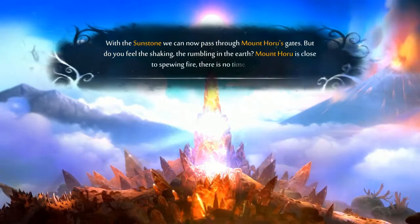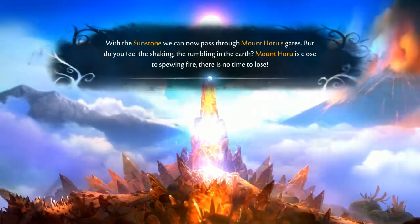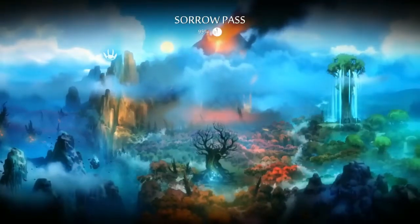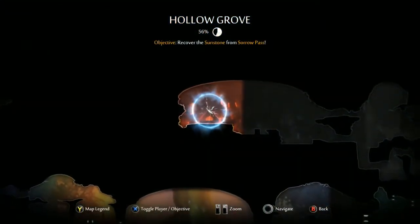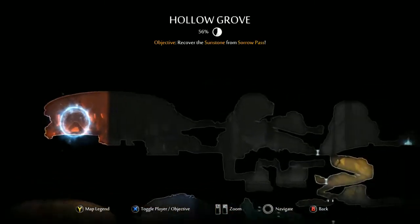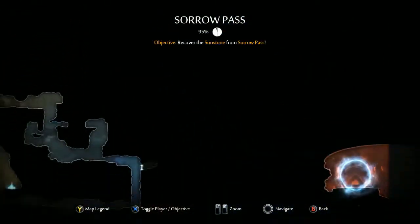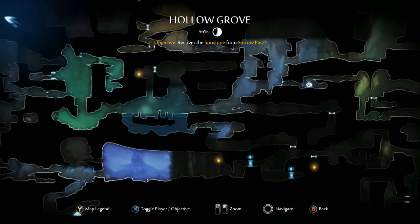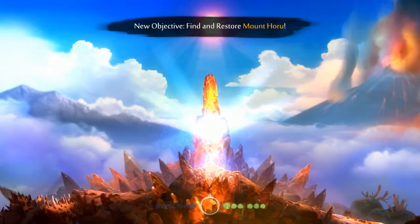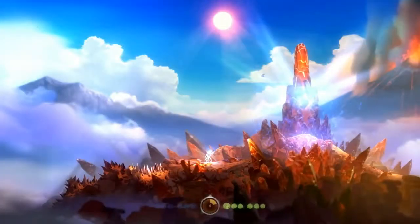With the sunstone we can now pass through Mount Horu's gates. But do you feel the shaking? The rumbling in the earth? Mount Horu is close to spewing fire. There is no time to lose. Recover the sunstone from Soro Pass. Alright, so where are we? We're up here and we need to get over there. New objective: find Mount Horu.